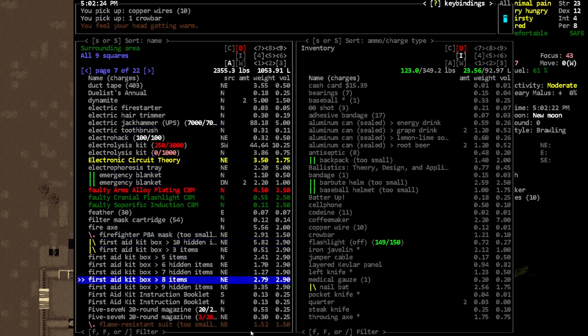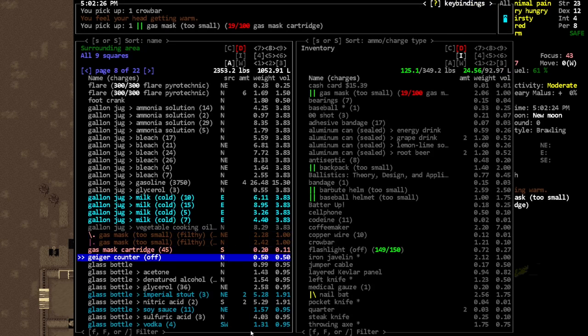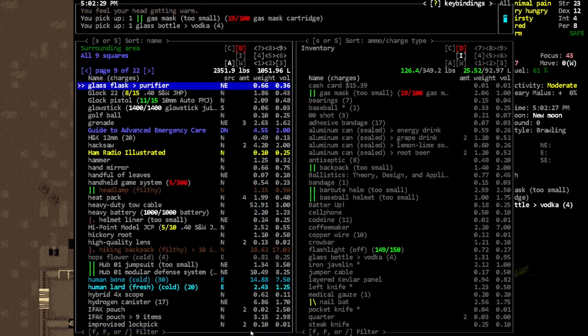There's a fire axe there - kind of tempting. We already have a couple gas masks that we could clean up if we needed to. Maybe we'll give them the last of our vodka and see if they'll be our friends - see if they like that.